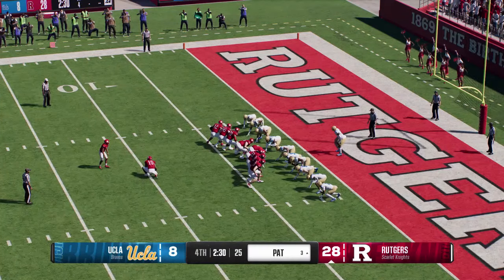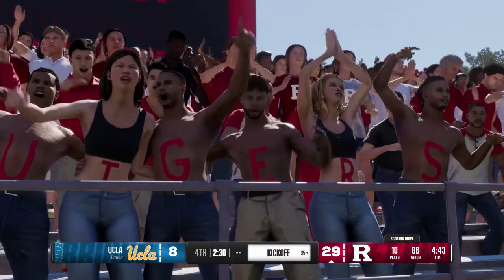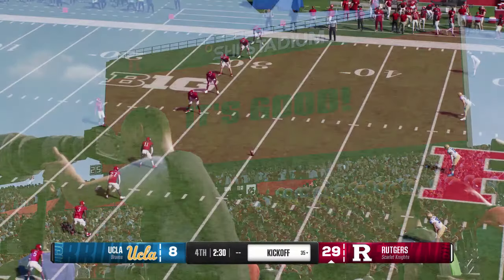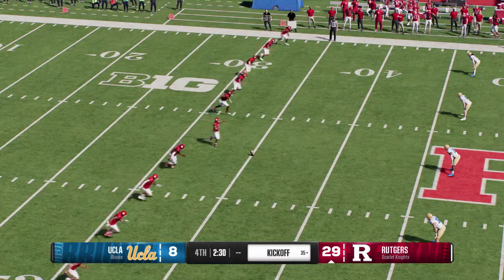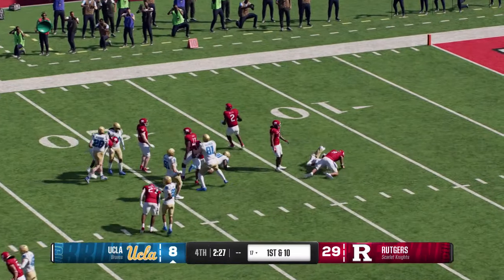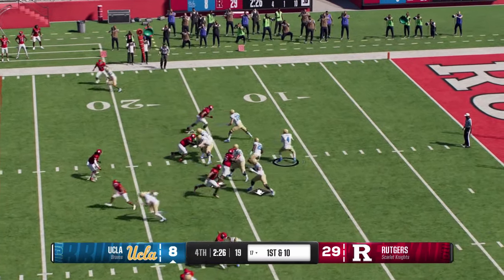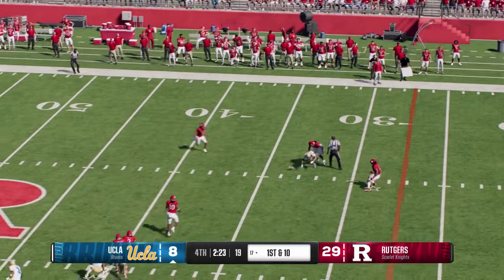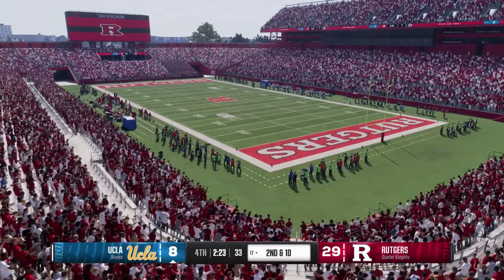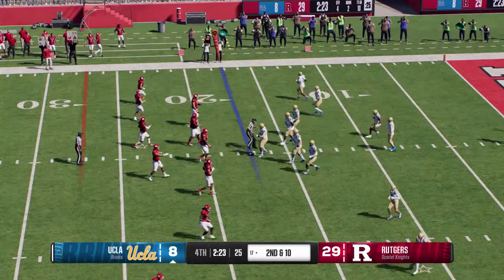Getting set for the point after — the extra point splits the uprights and they're up a full three touchdowns, a 21-point cushion in the fourth. Here he comes from inside his own five — didn't find any crease in that kickoff coverage, stopped at the 17. The UCLA offense is back on the field ready to go to work. He'll come out throwing on first down — and it's incomplete. I think a big reason this team is in such a hole right now is they have just not been able to find the explosive plays throwing the ball. Is it too little too late?